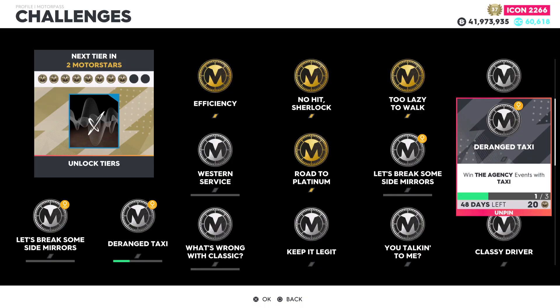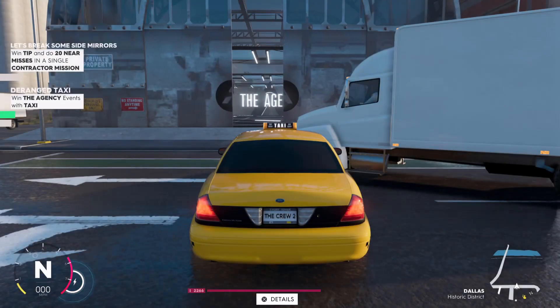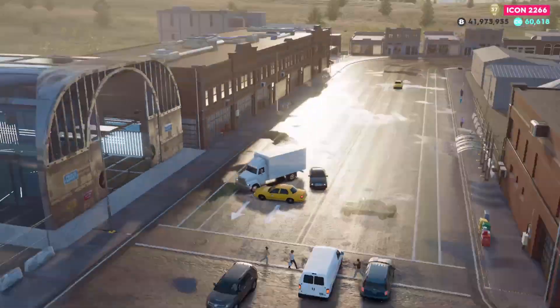What is going on everybody? In this Crew 2 video I'm going to be showing you guys how to do the weekly challenge called Deranged Taxi. You will need to complete the agency events with a taxi vehicle. The agency events are the ones currently in the summit, and the one I'm at right now — the Dallas Rush — will count toward this.